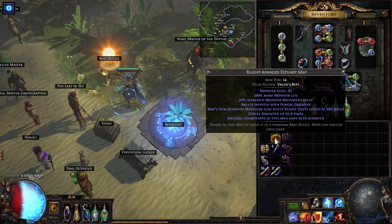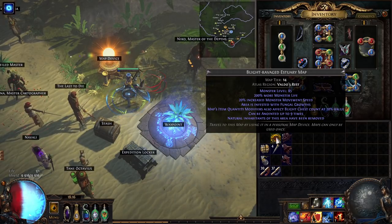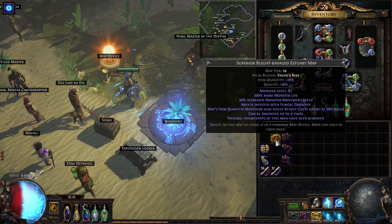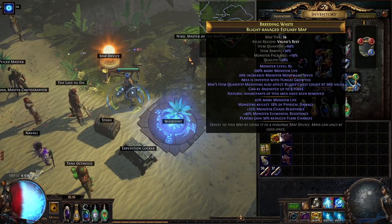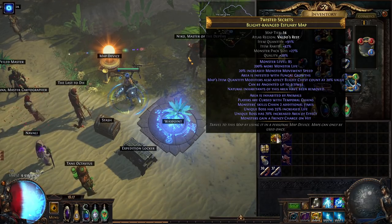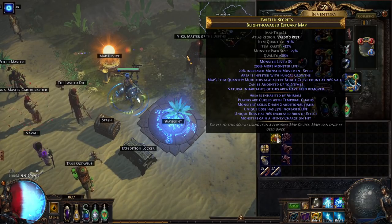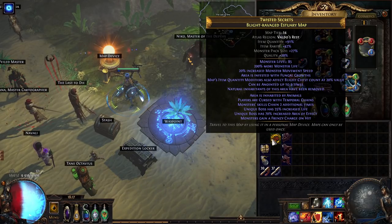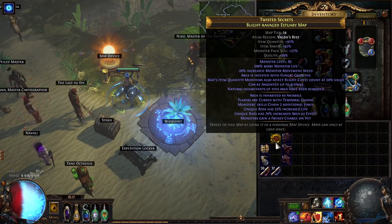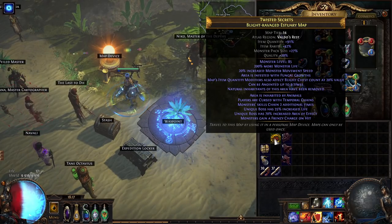I didn't want to do the easy strategy with white maps and clear, sepia, and amber oils. I wanted maximum profit. So I used four chisels, then alchemy, and rolled for easy mods. I'd reroll extra life and minus max resist, but those are manageable. I'd reroll reflect, cannot regen, and the hardest mod — monsters' action speed cannot be slowed below zero — because that means stun and chill towers won't work. Also 'monsters cannot be stunned' is very bad for stun towers.